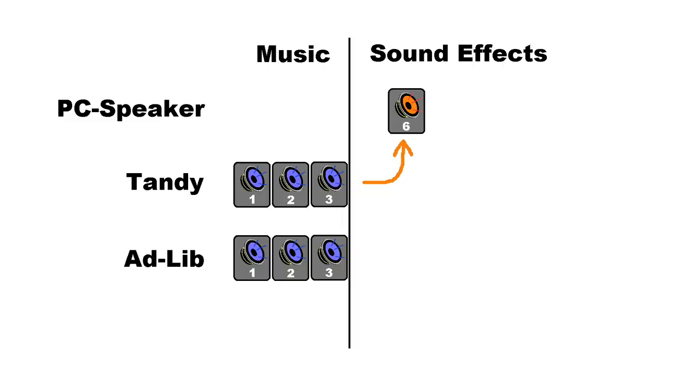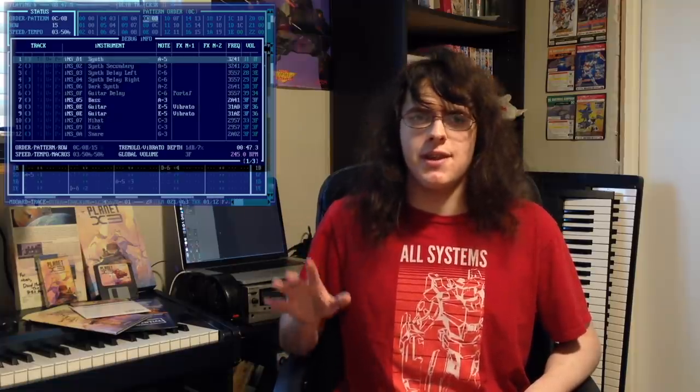In the end we scrapped the sound effects for the Adlib and just relied on the PC speaker for sound effects no matter what music device the user selects. I'm already quite familiar with the Adlib and have a decent level of familiarity with the Tandy's SN7 sound chip. When David announced Planet X3 in January of 2018, I immediately jumped at the chance to do music by sending him and Anders an email, and after some demos and talks I got approved. I did get a lot of negative comments about using just three voices on the Adlib, but I think if you take a listen to the music Noah composed, you'll actually be impressed.